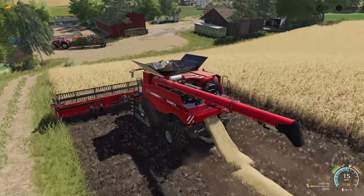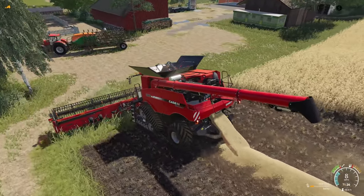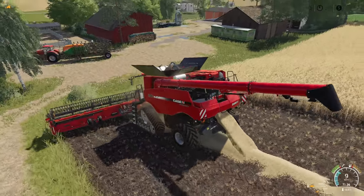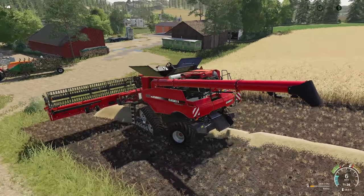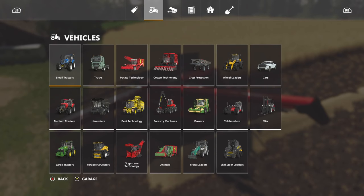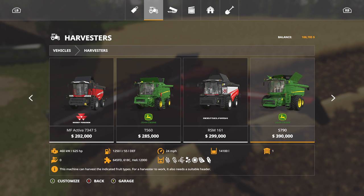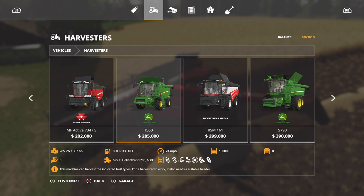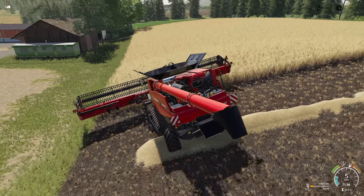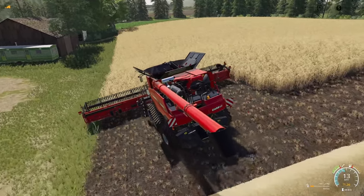Whenever we get a little extra cash, I will be getting some different harvesters — I just don't think this is quite the size we need to be rocking on this farm. We've got a small John Deere and a small Case, so let me know in the comments: would you rather see a new John Deere or a new Case harvester? We're looking at the John Deere T560 or the Case 1660 Axle-Flow — one of those will be the next harvester for this farm.